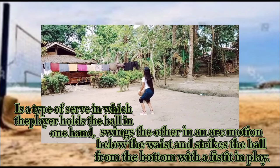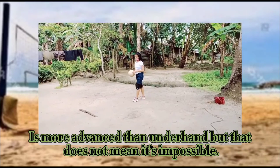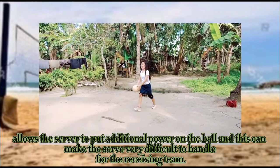In an underhand serve, the player just does not throw the ball in the air, as an overhand serve attempts — a serve in which the player tosses the ball with one hand and strikes it in the air above the head with the other hand.